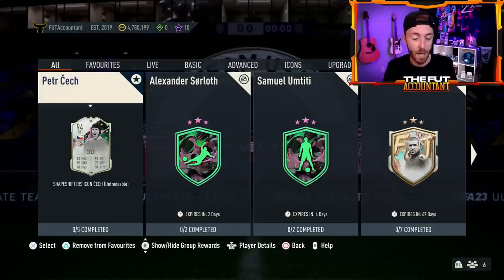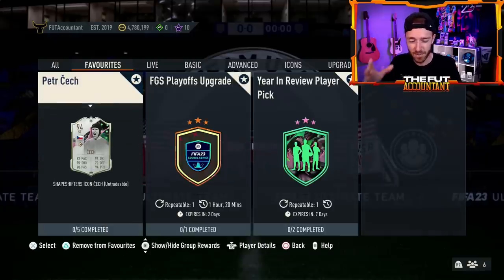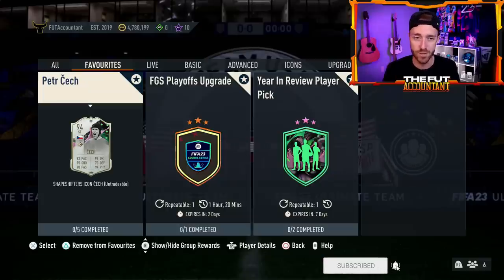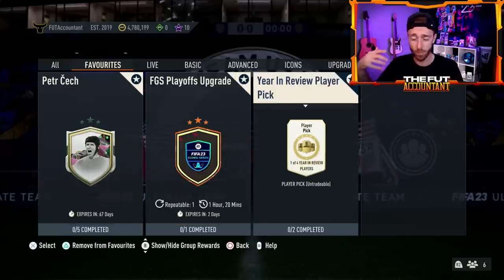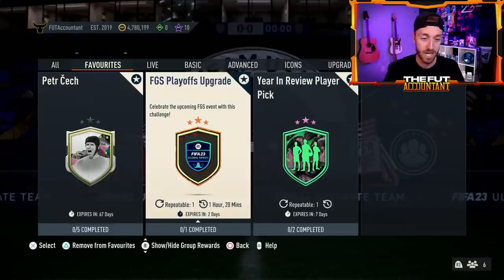I think there are a couple of reasons for that. First of all, it's the endgame — they have to keep us more interested. That's why we got these insane position changes with icons being moved from goalkeeper to striker. We've got random year-in-review player picks, the FGS playoff upgrade — which I actually need to do — and this is going to be repeatable again today on Sunday with more tokens up for grabs.